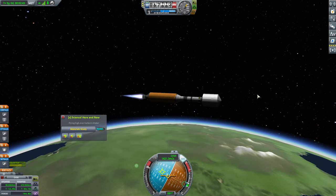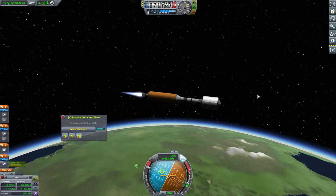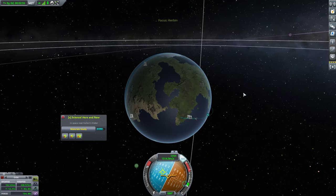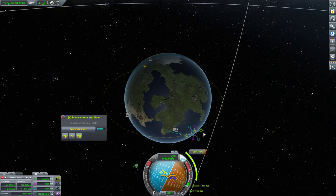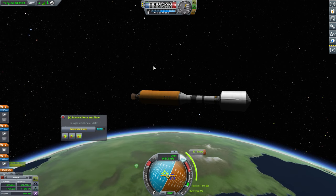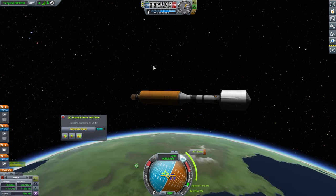We're going to go ahead and put in the maneuver node to circularize this. Let's go ahead and cut the engines and I'm going to go ahead and put in a prograde maneuver, right around in here — there we go. That's going to be a 44-second burn time, and our first stage is going to get us there quite solidly, in fact.